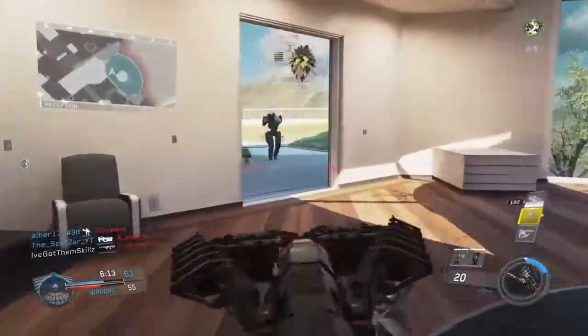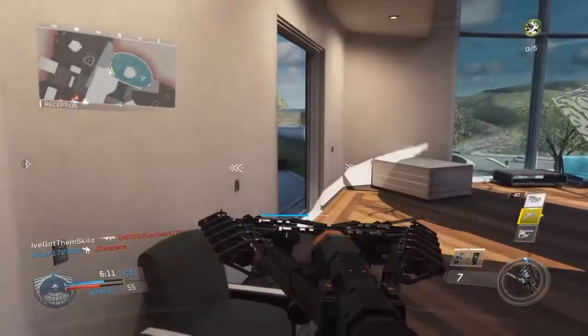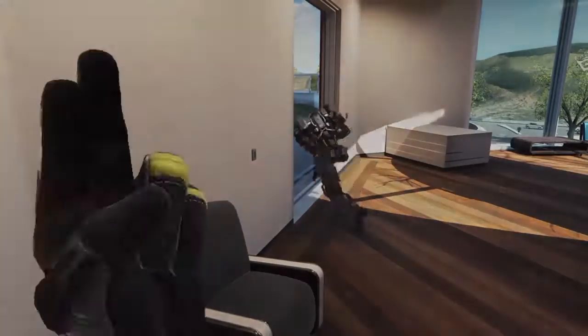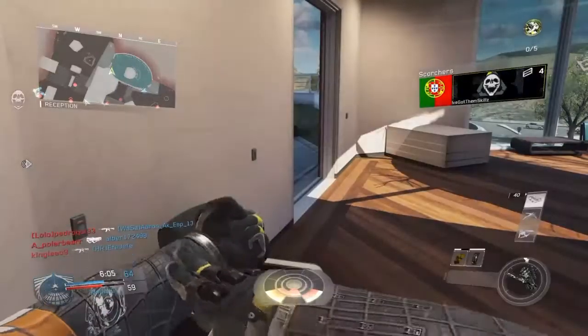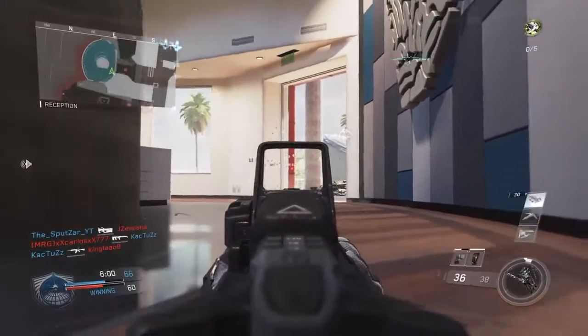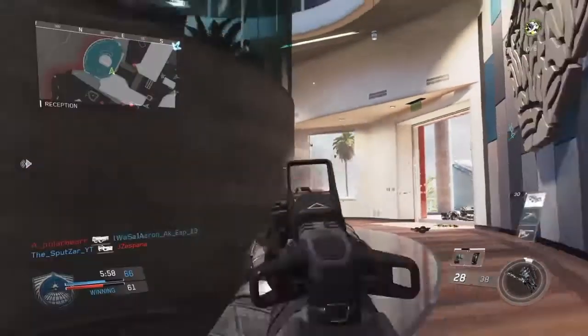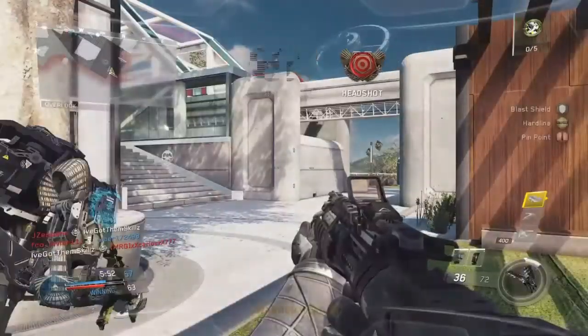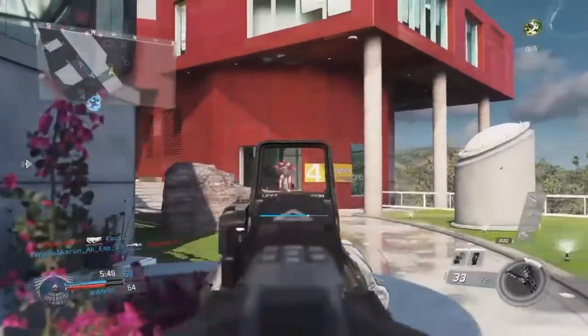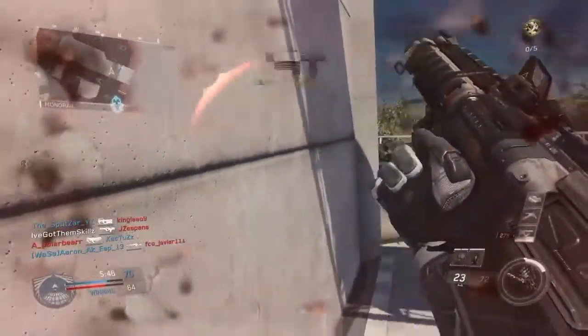I only realized this when I was like, oh this map plays really fast, let me look at the mini-map. And I was like, oh this map is really small — I know what this map is. Then I realized it was Dome. You can really go off on this map if you have a Warden. I was not playing that well, but I got a Warden and my Warden just went to town and shit on everybody.